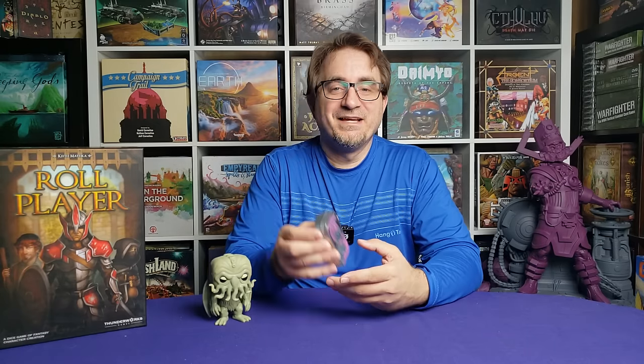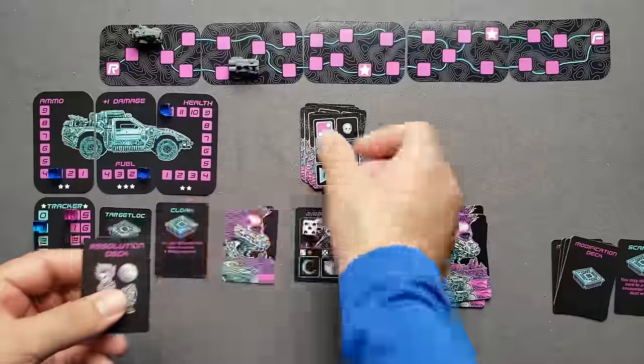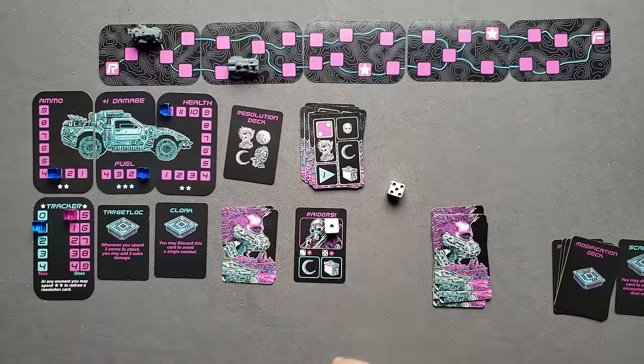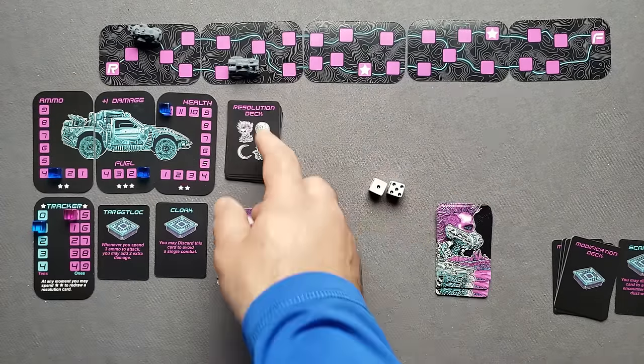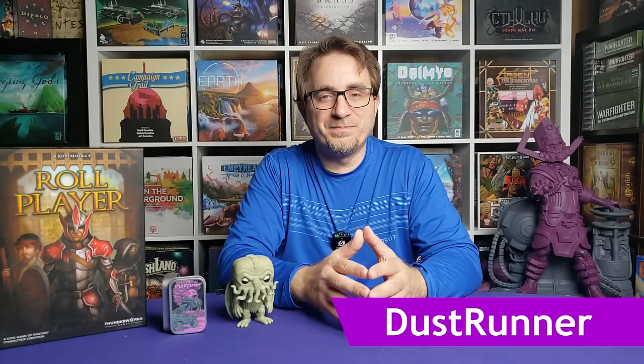The one I want to feature is from Jason Glover, known for his Game Crafter Mint 10 games. He recently came out with one called Dust Runner — a Mad Max kind of game where you're traveling across the wasteland trying to avoid raiders, get enough fuel and ammo for your car, and make it to the end. It takes 10 to 20 minutes to play, it's easy to learn but challenging, and has a fun thematic experience with great colors. You can also lump in Gates and Tin Helm from Jason Glover, and keep an eye out for his upcoming game called Under Quest.